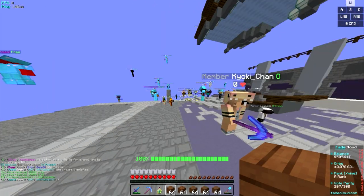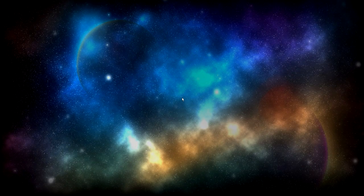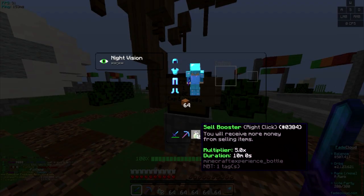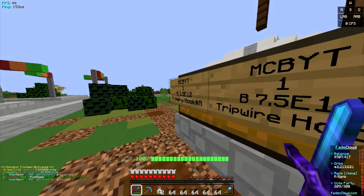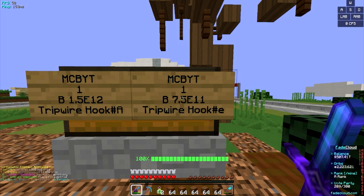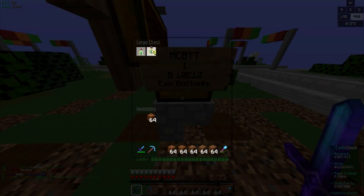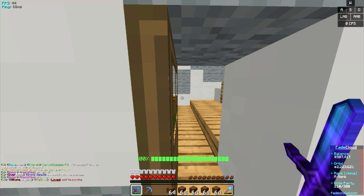Let's grab both cell boosters and do /hh to go to the house. The main reason I've been wanting cell boosters is because of my new house setup — I've added a shop where players can buy rare keys for 1.5 trillion, epic keys for 750 billion, and five times boosters for 10 trillion. I'll spread the boosters out so there's no glitching.